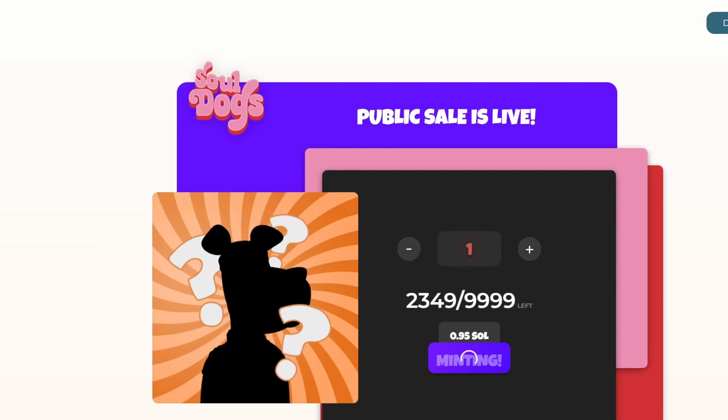So now I'm trying to mint Soldocks — you see 4.95 — yeah, the minting failed like five times. Oh man, I can be lucky.